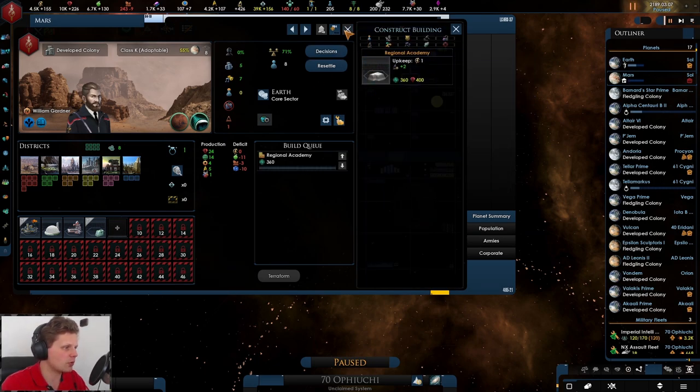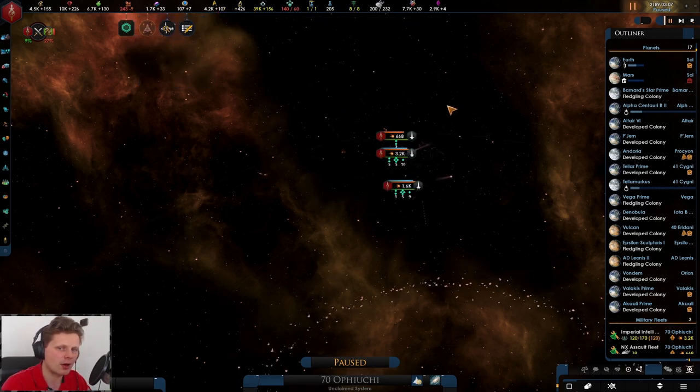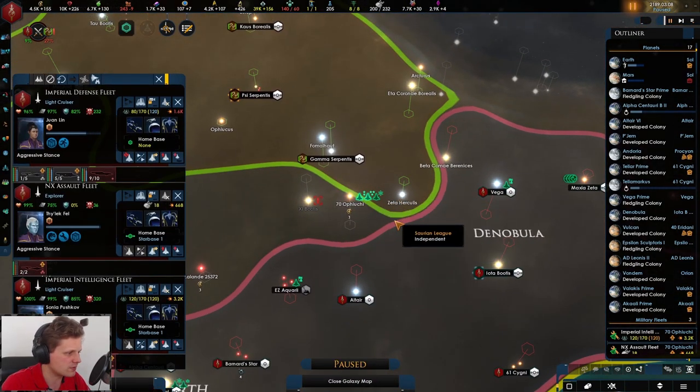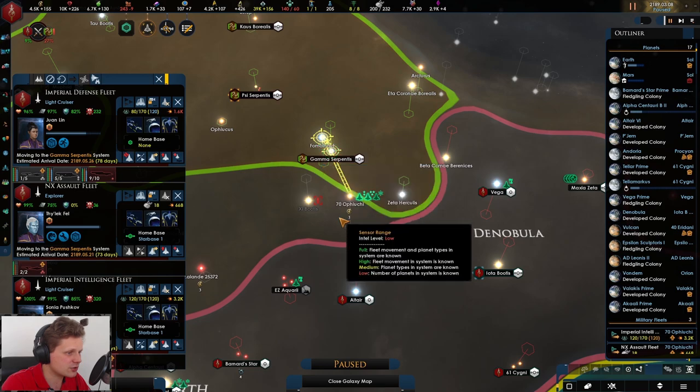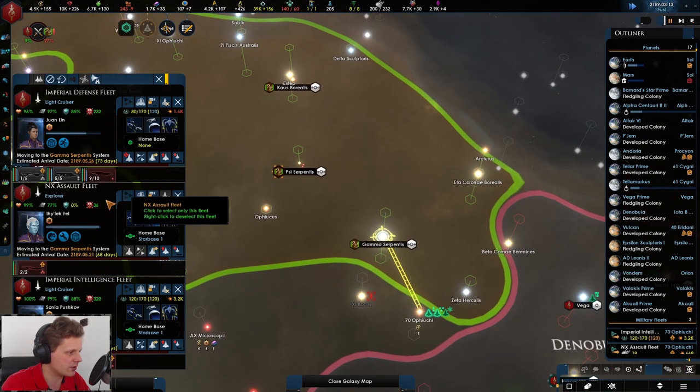Let's get the regional capital, even though that's also not really his job. It's important that we focus a lot of our efforts on research and then fix our supplies — the supplies aren't that important right now. Let's take this station so we can repair and go back to take the others. Getting a repair base is actually quite nice.